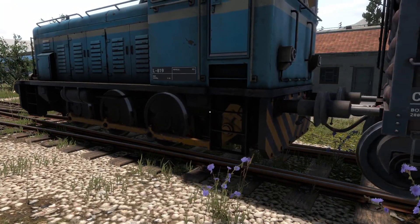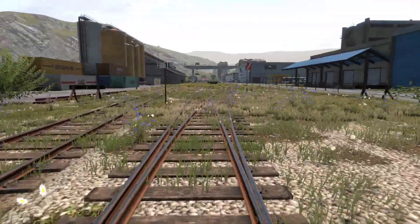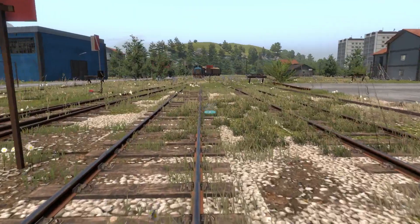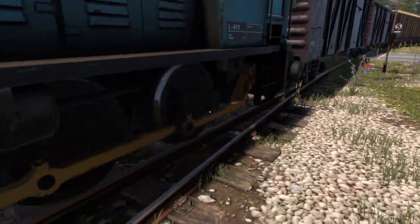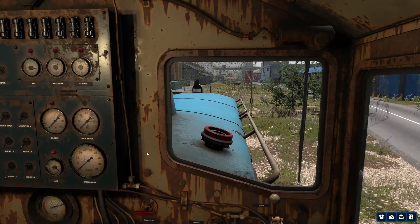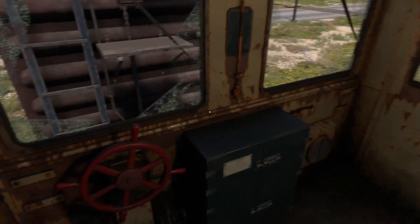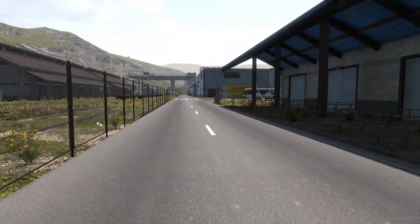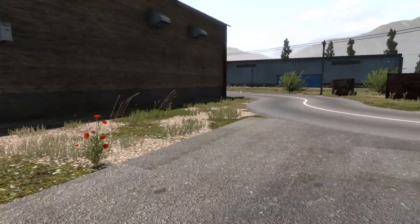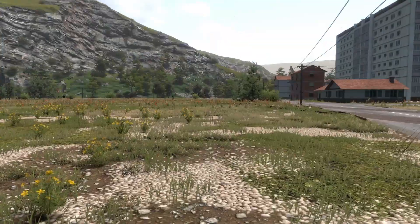Are we going to coast in, powerless, at three miles per hour? I don't even know — now it's going slower. Alright, well, here's what we get to do now. Because we did that, we now get to just park it. There's a DE-6. And there's the little guy.